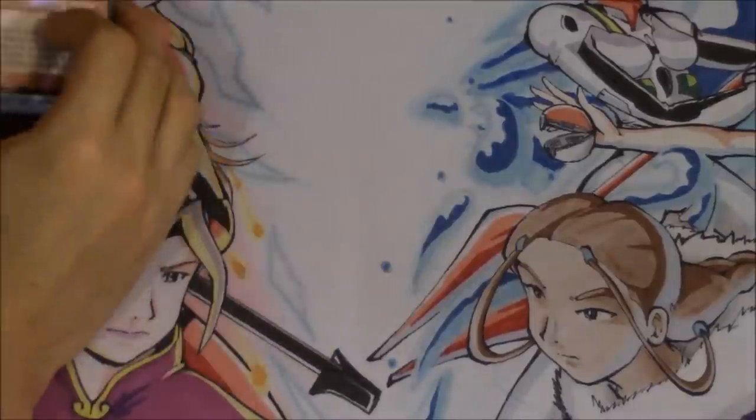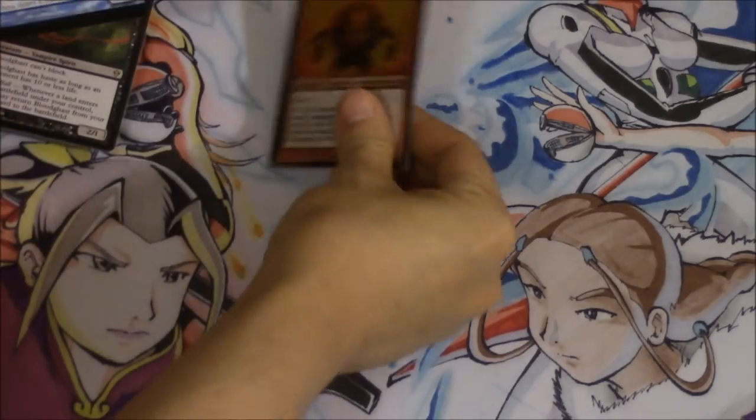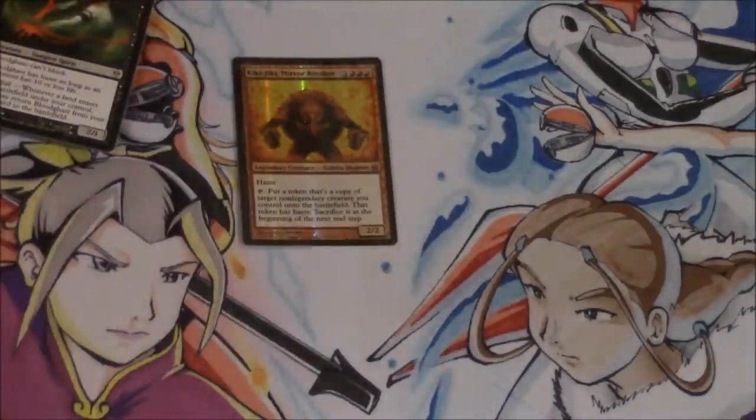Today we're going to talk about Modern and the cards in Modern that are cooling off. First we're going to start with Kiki-Jiki. Kiki-Jiki has been dropping in price — he does not see play in the Splinter Twin deck, he does not see play in Modern really. Splinter Twin with Kiki-Jiki is not something you particularly see happening because Splinter Twin itself is just much faster. Kiki-Jiki is a little bit too slow, which sounds kind of ridiculous, but he's only being played in EDH right now.